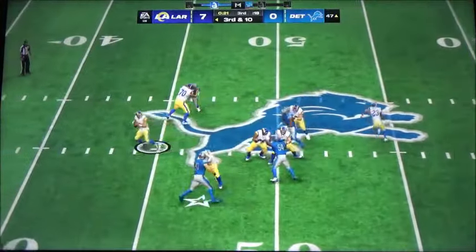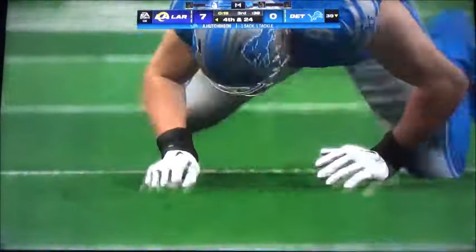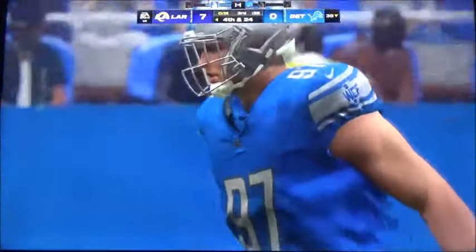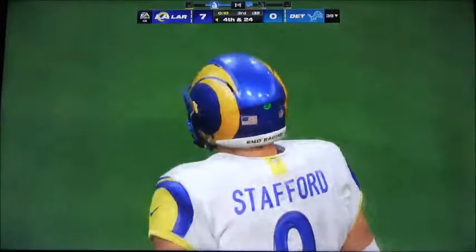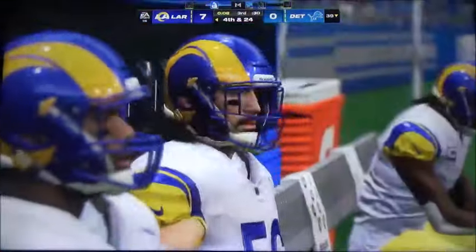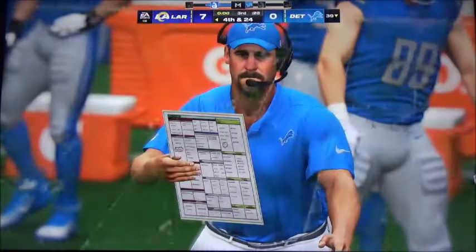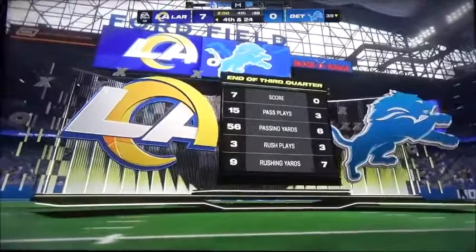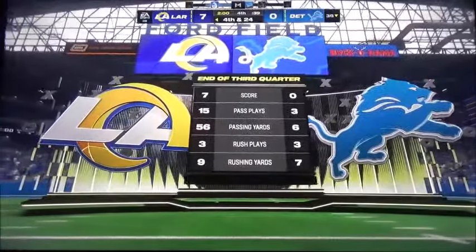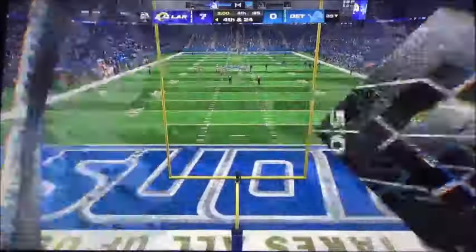Throwing on third and ten — Stafford — and the Lions pressure is too strong, down he goes. Flying in for that sack: Aidan Hutchinson. Before they can get the punt away, the whistle blows as we've come to the end of the third quarter of action. You are watching the NFL on EA Sports.